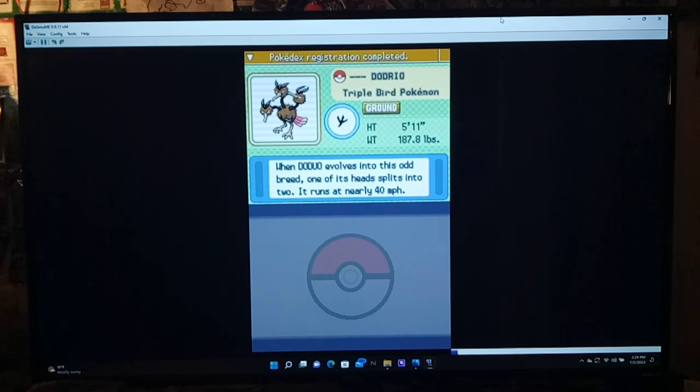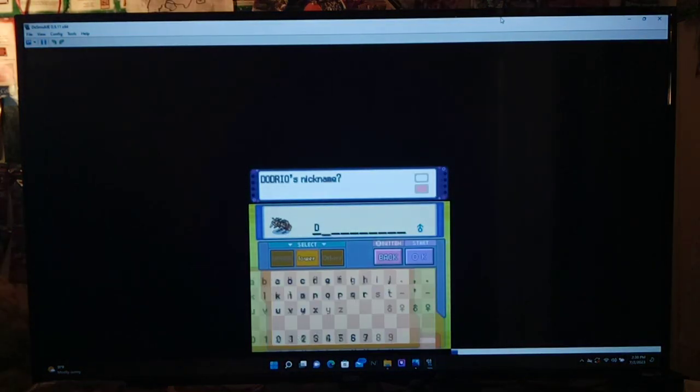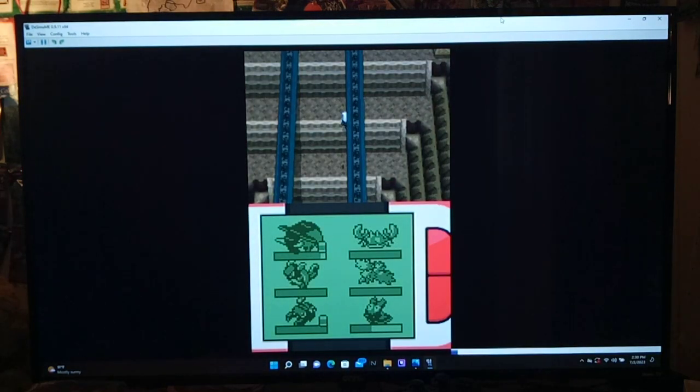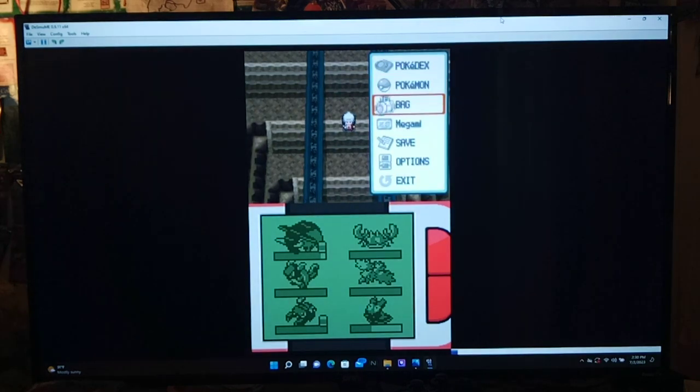Got it — Dodrio! Ground type — that's so funny. Pokedex: the Triple Bird Pokemon, when Dodrio evolves one of its heads splits into two, and it runs at nearly 40 miles per hour. Nickname: since it's normally Dodrio but it's Ground type — Dirt Drio! Ground type isn't bad honestly, only weak to Water, Ice, and Grass.